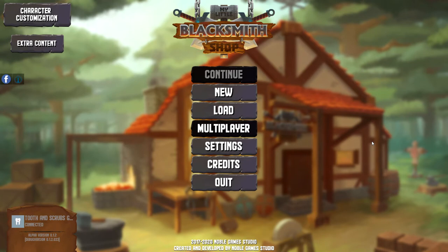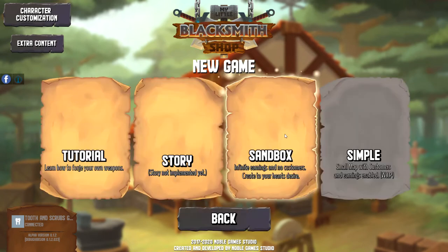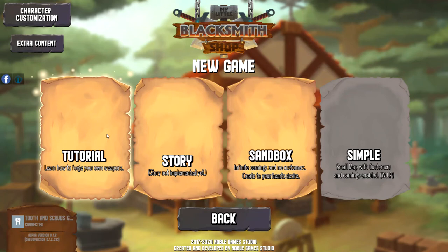It's been on Steam for a little bit - January 16th, 2017. It's still in early access. There are about 500 reviews on Steam and they are all very positive or mostly positive. So I'm pretty excited to be checking the game out. Today we're going to go ahead and do the tutorial so we learn how to forge your own weapons. I will see you guys on the other side of the load screen.